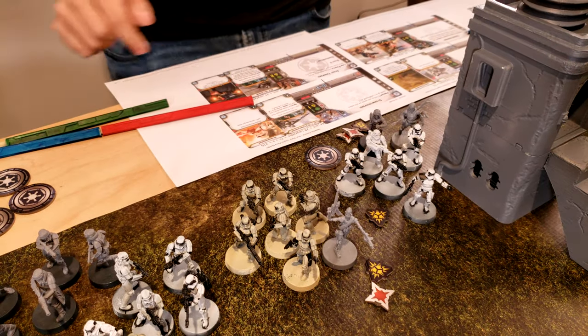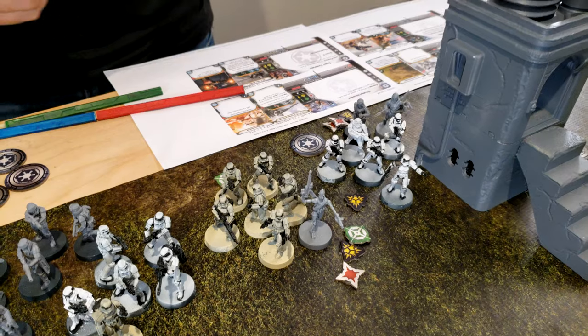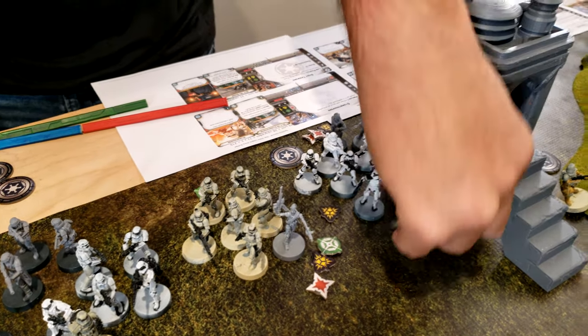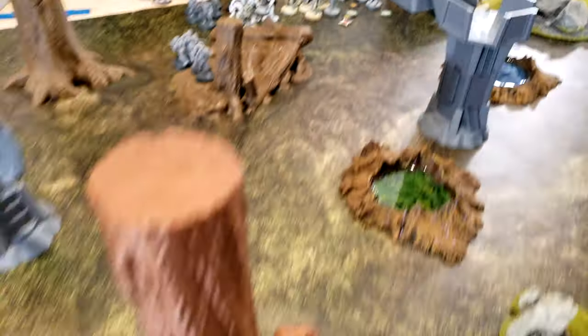Veers is going to go — he's going to Spotter Three, giving three aim tokens to three units. Then he's going to aim, and with his free attack he's going to attack Leia with his artillery.